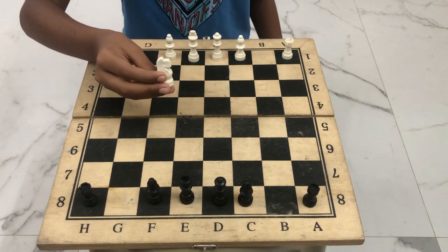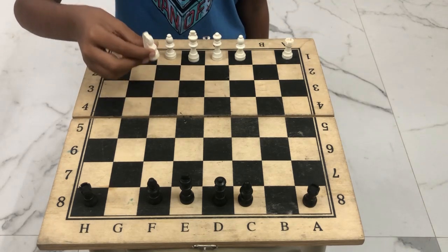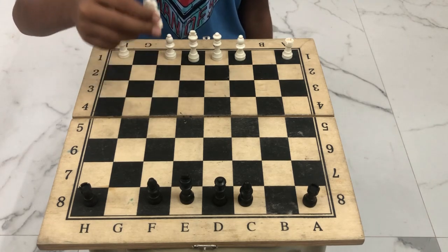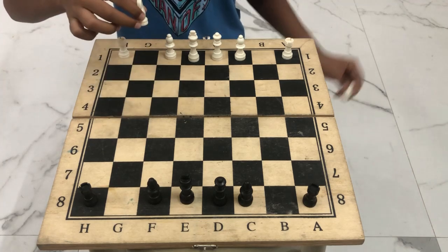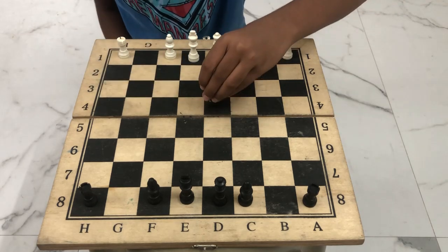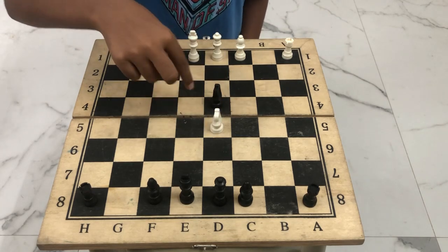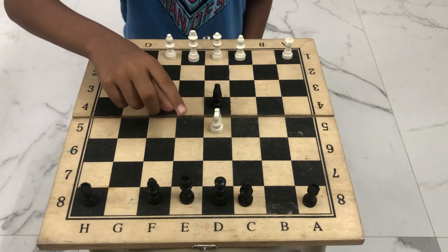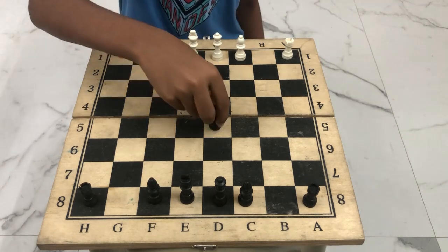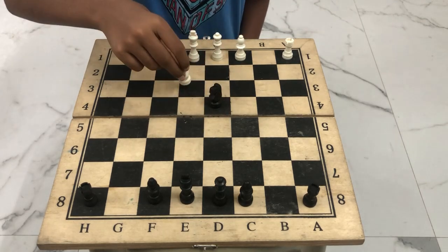We can use the horse to trick the opponent and attack the weakness of the opponent's base. It can be used as an attacker, and also to defend other pieces in very crucial moments. The horse has a bonus move: when a piece is obstructing its path, it can jump over that piece to land on its destination — but it cannot capture pieces while jumping over them. It can only capture pieces that are on its destination square, and it does not harm any piece it passes through.